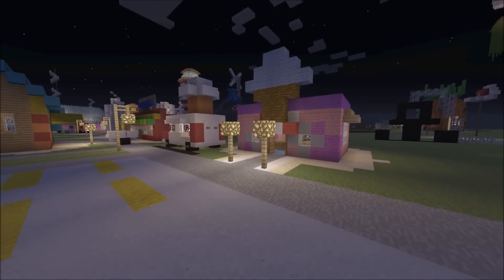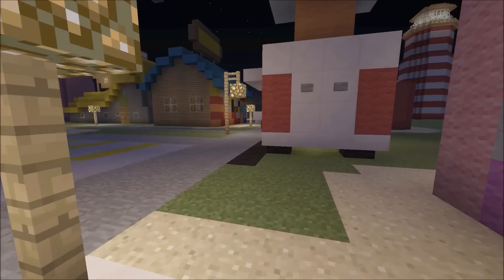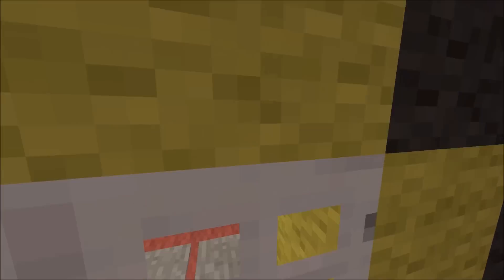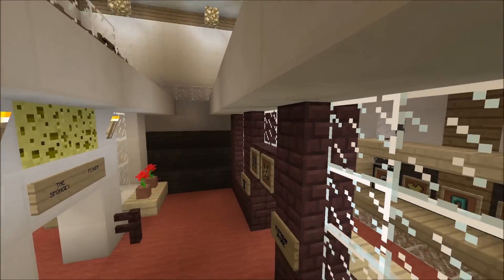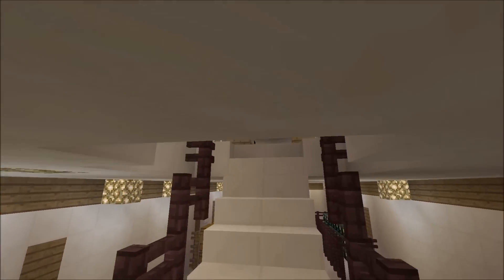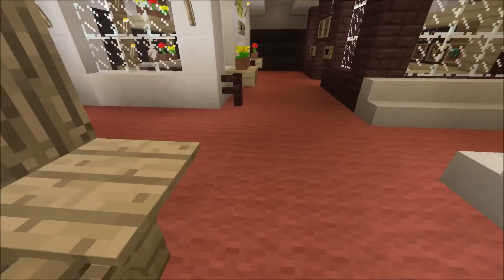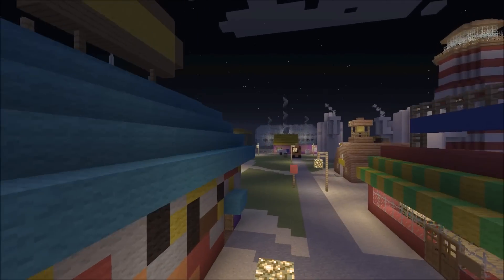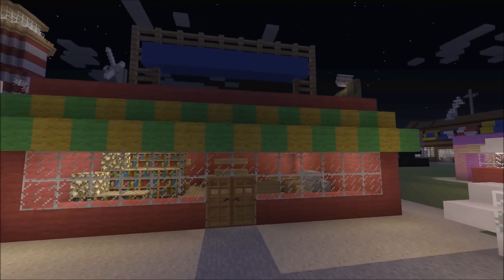I'll skip past the bathrooms because I really don't want to upload a half-hour video. This is the ice cream shop, ice cream truck, and Flying Dutchman — really nothing inside. This is the shopping mall — pretty big build, built by Treasure Chris. Over here is the music store where you can buy your instruments, and the supermarket.